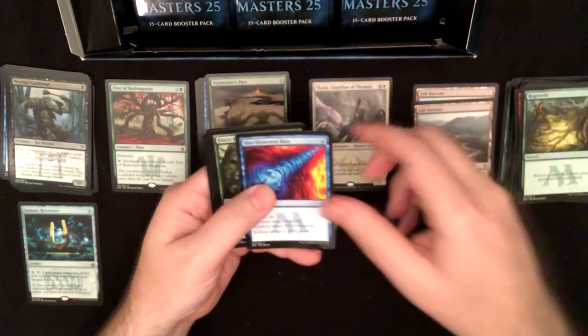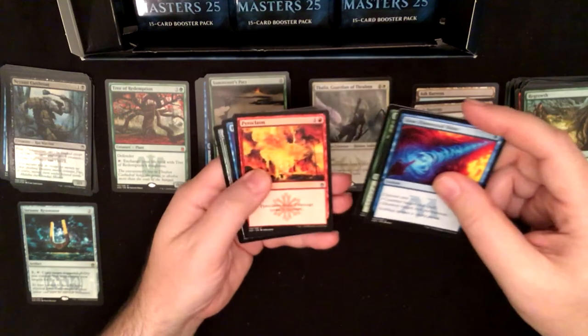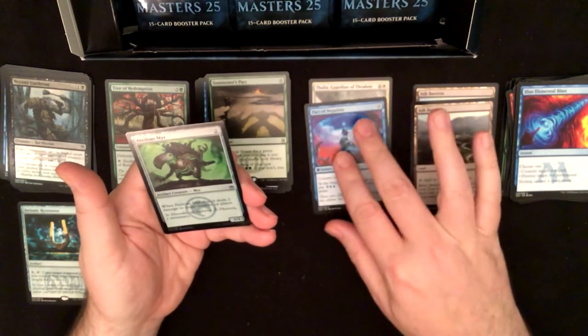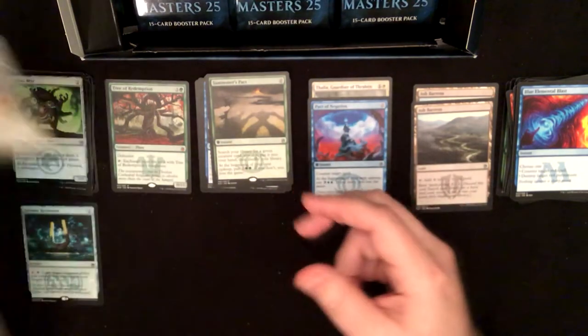Blue Elemental Blast, Fierce Empath, Pyroclasm, and Pact of Negation — that's a good rare. I've already got it though. Perilous Mirror foil and a morph token.